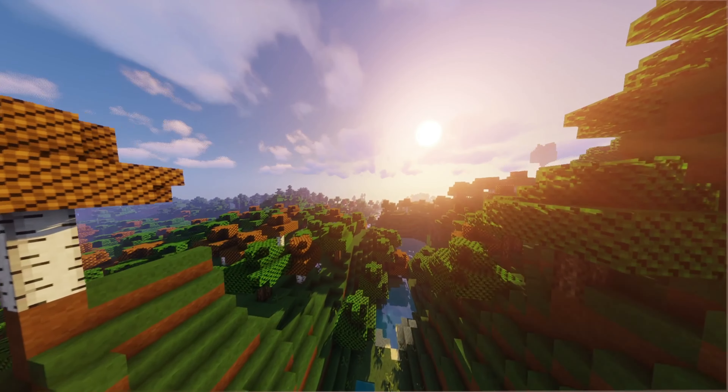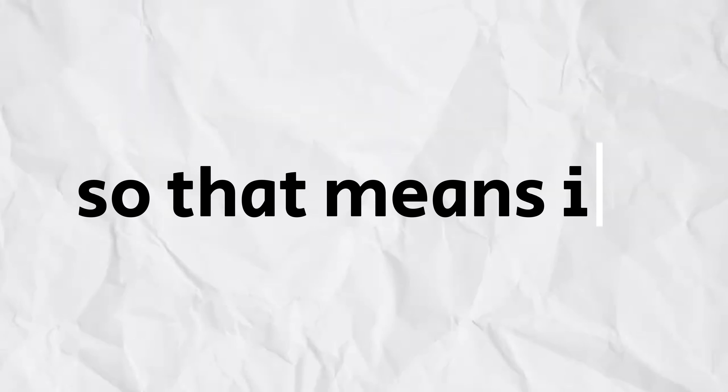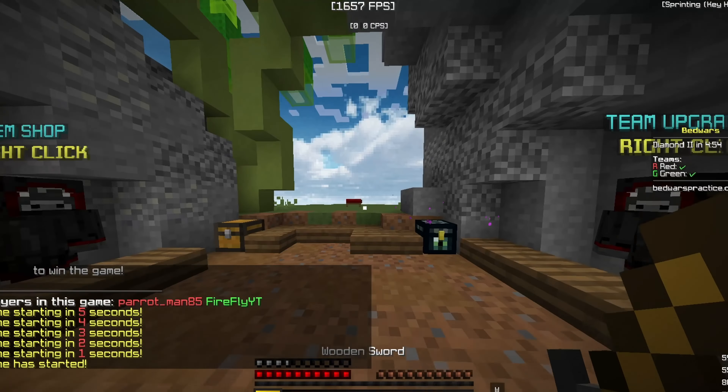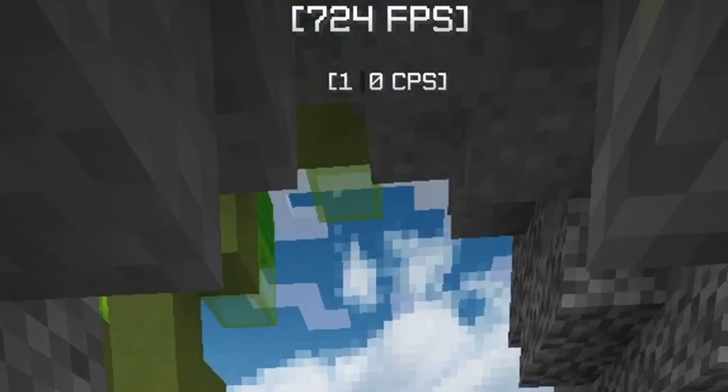This right here is the best texture pack for FPS, but I'll show that off in a minute. First, I need to explain that this texture pack is 8x, so it's 8 pixels by 8 pixels, whereas the default is 16 by 16. This means the game has less things to render.